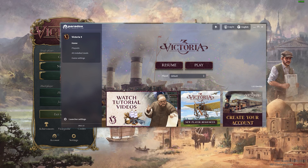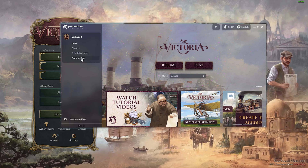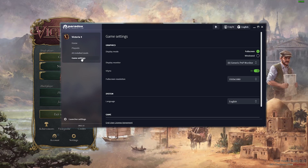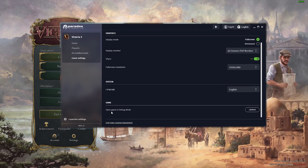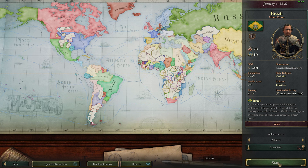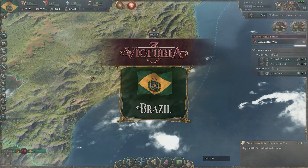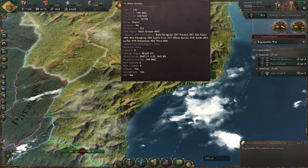Welcome to my quick video on how to use Victoria 3's console or debug mode. You can access this from the Paradox launcher — just go to game settings and at the bottom you'll see 'open game in debug mode.' To keep this video short, I'll only be going over a few options, but if you want a full list of commands you can check out the Victoria 3 wiki — I'll leave a link in the description.